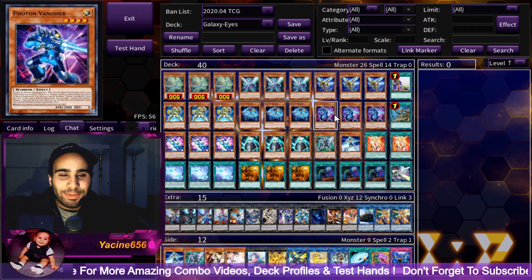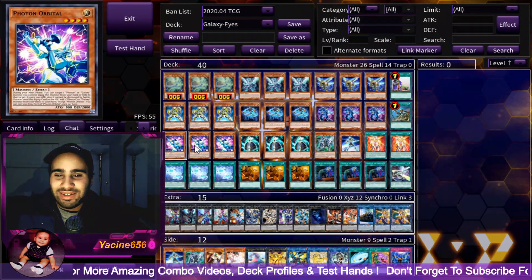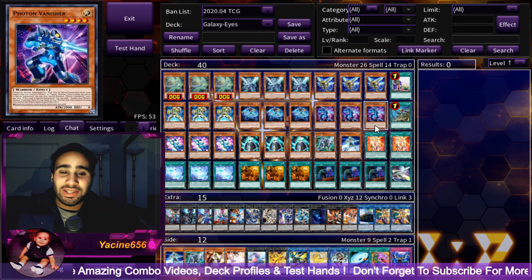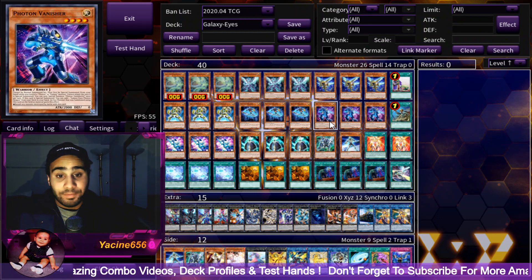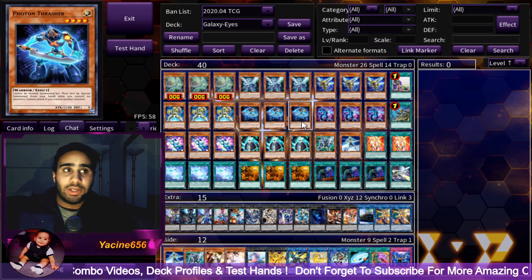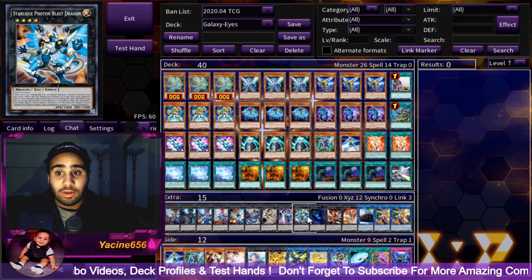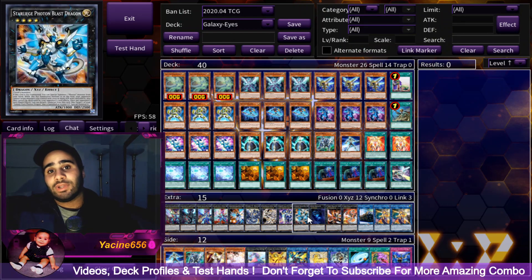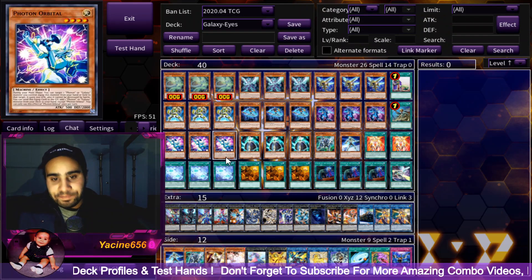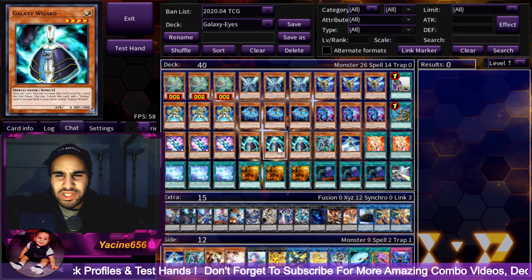Photon Orbital at three copies is a consistency card. Reinforcement of the Army gives you the option of either Photon Vanisher or Thrasher depending on what you have, then you can make a rank 4. For example, Star Leech to summon Galaxy Eyes Photon from your hand, or have that recursion and protection in the grave — it has a passive effect which is very cool.